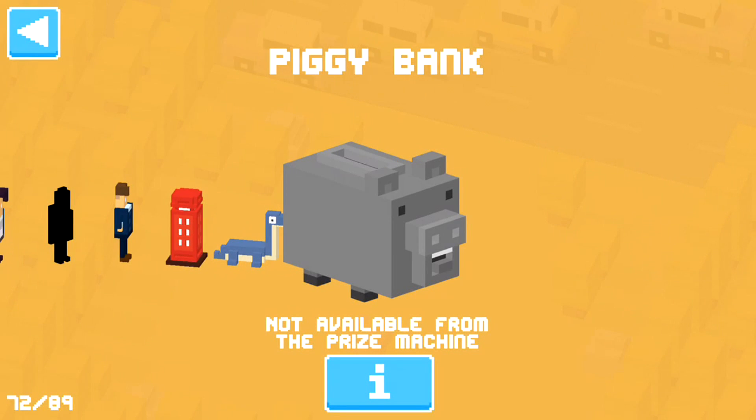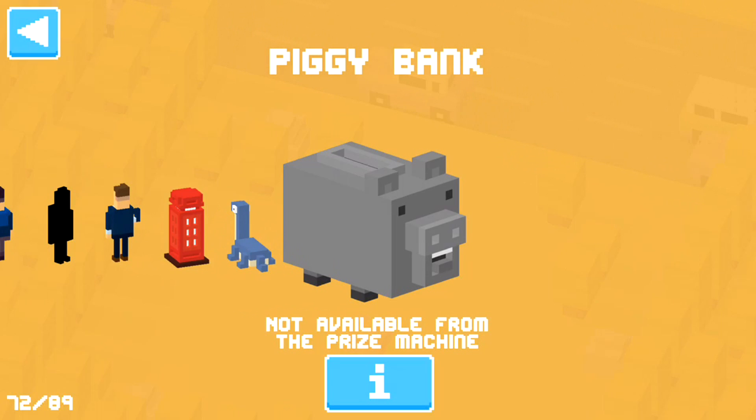Hey guys and welcome to another Crossy Road video. Today we're going to be taking a little look at the piggy bank. If you scroll all the way to the end of your characters you will see that it says piggy bank, and he is not available from the prize machine.